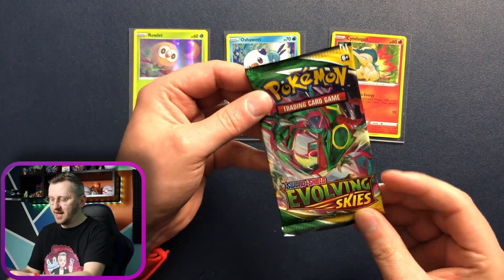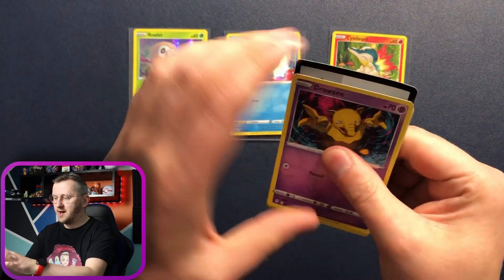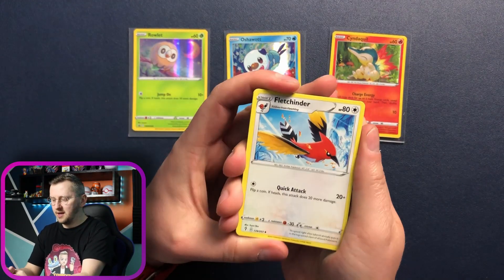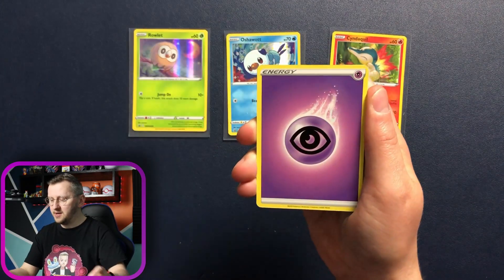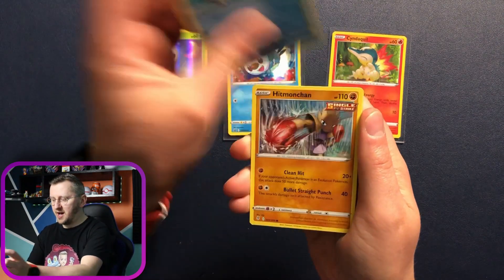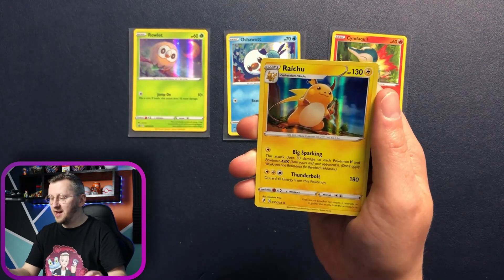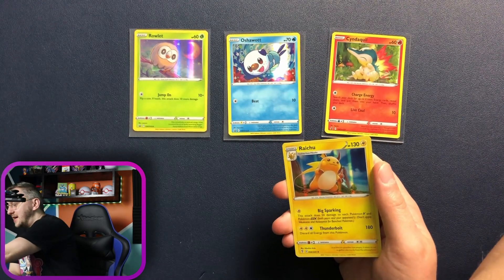Let's open Evolving Skies — I'm very surprised to see Evolving Skies in this chest, and I'm also very happy. Another code card for you. We have Fletchling, Skiploom, Baldo, Energy, Drowzee, Scraggy, Feebas, Hitmonchan, Slakoth, a wonderful Swablu as our reverse holo, and a Raichu holo rare. Gorgeous card — let's put this bad boy in a sleeve.